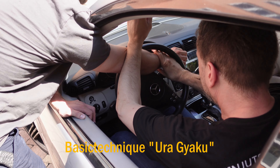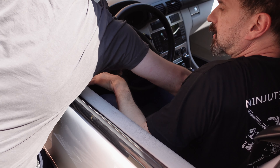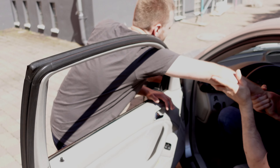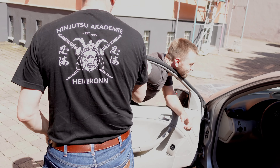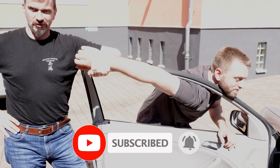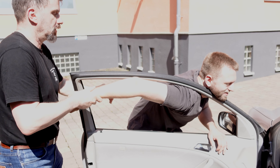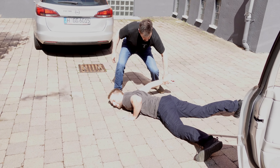From here, grab him, pull him more into the car, then open the door and use the frame of the window as a tool for a joint lock — hold him like that. It's difficult for him to do something, and you can also change position and bring him down in a very classical manner, as we do very often in training.